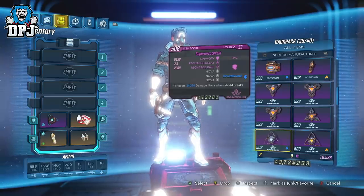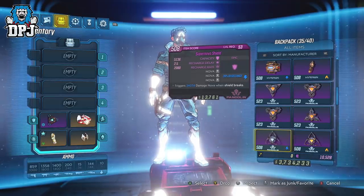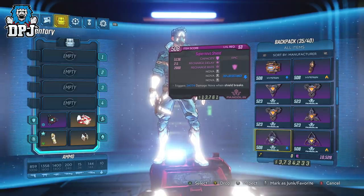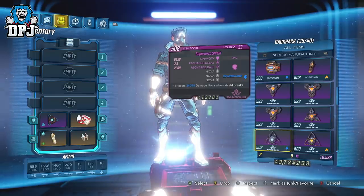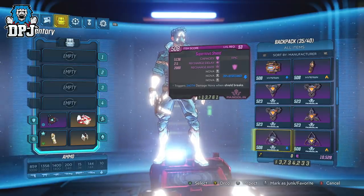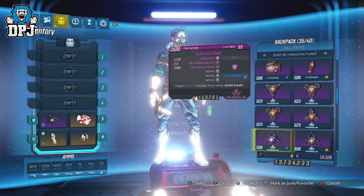Lastly for the shields today, we have the Supernova shield with the triple prefix of Nova, triggering 24,074 damage when shields break. It looks high on paper but it isn't a lot — this is a couple of shots of my Q System, if that. But yeah, those are the shields I came across and have been sent by a few of my subs, which I'm super grateful for. All of these were obtained from vending machines.